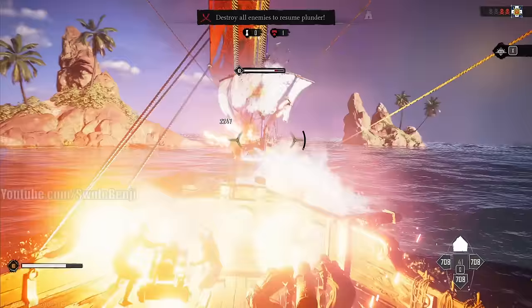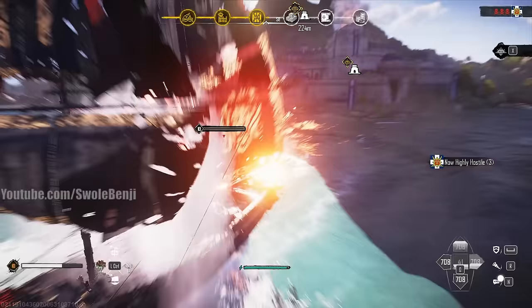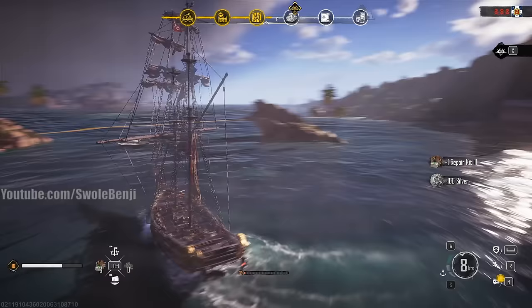We're charging — boom, crew board. We killed them before we got to board. When you ram them, it floods their ship and they get damage over time. So if you also catch them on fire, that's another damage over time — flood them and burn them.